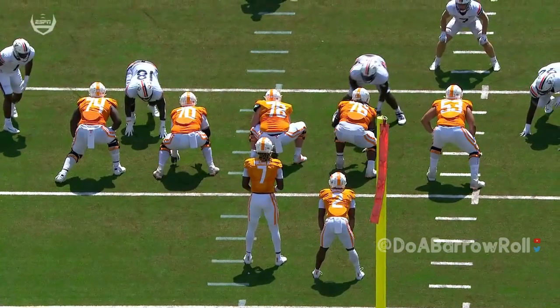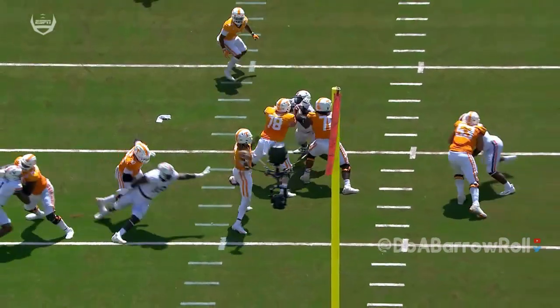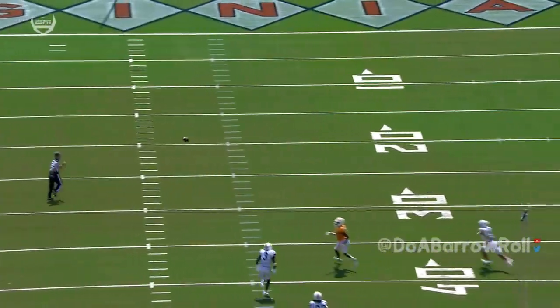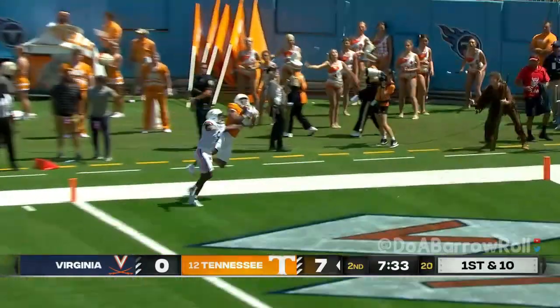Jabari Small, week one against a really good D-line. Second and 22 after the penalty — Milton a flick of the wrist downfield again. And the cornerback almost looked like Joe Milton just wanted to make sure he didn't overthrow this one. Put lots of air under it for the big play — 41 yards. Now Milton wants even more.